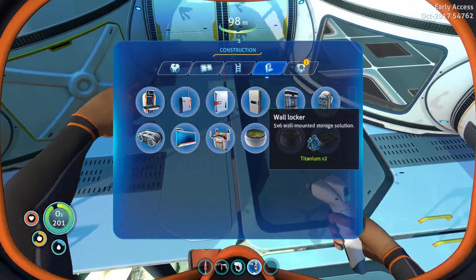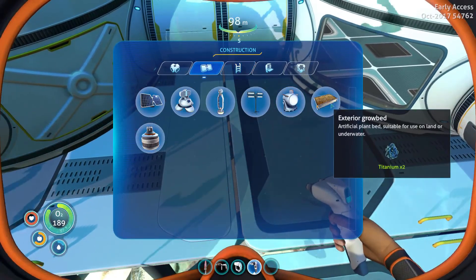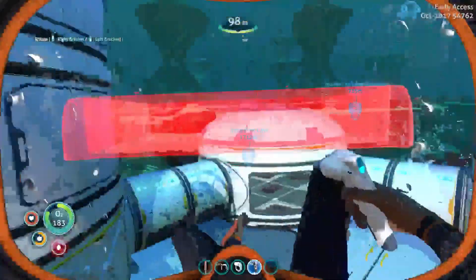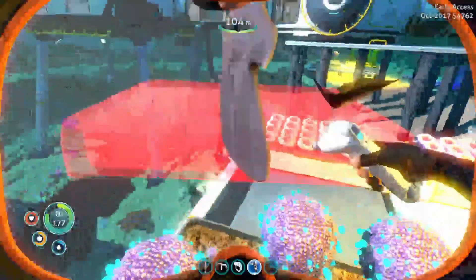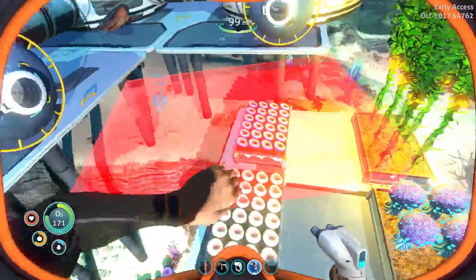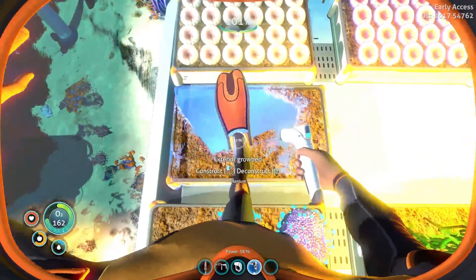First things first, I want to pop down an exterior grow bed. There's the alien containment which needs 5 glass and 2 titanium. Let's build ourselves an exterior grow bed. Whoa, that sounded a bit close — no, he's not close. Let's put this in a bit of a safer area. Can you leave me alone? Go away. I hope he hasn't done any damage to the base. Perhaps I might have to just go across and kill him. Let's place a grow bed here.